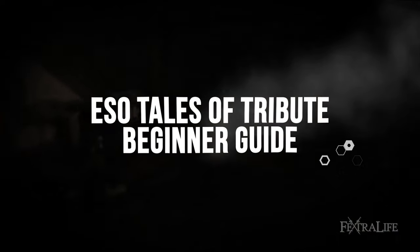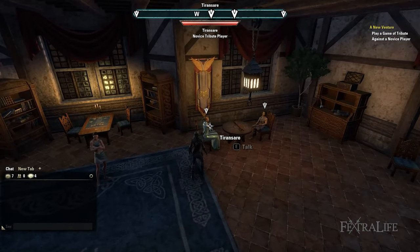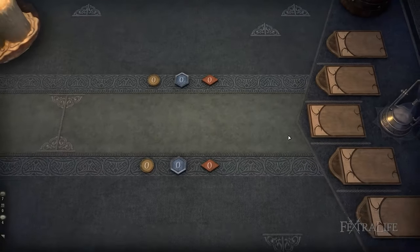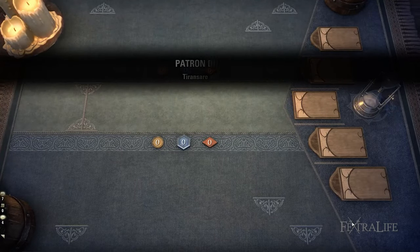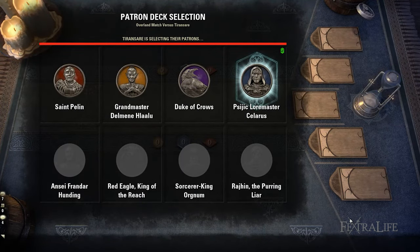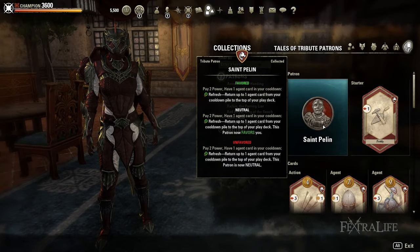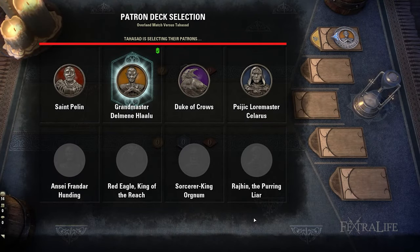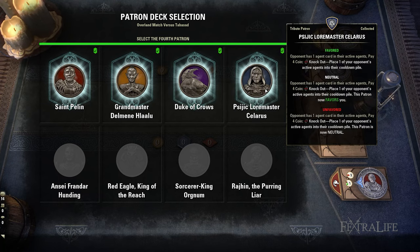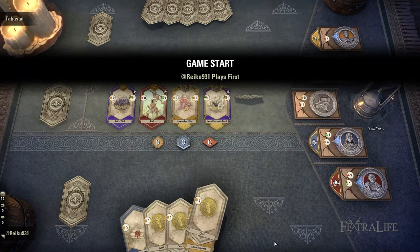Tales of Tribute plays similar to Gwent when it was first introduced to The Witcher 3, in the sense that you ask NPCs to have matches against you. It offers a refreshing break for those who tend to hang around in taverns in the middle of finishing quests. Regardless of whether you go against them or another player, you each select two patrons and acquire their respective decks, which possess boons or special abilities activated when certain requirements are met. The decks will be shuffled and used by both parties, and you and your opponent will essentially share and buy from a pool of cards to create strategies that can lead to glorious wins or devastating losses.